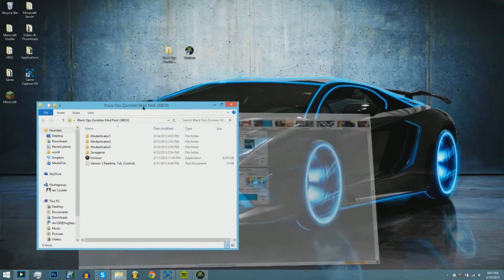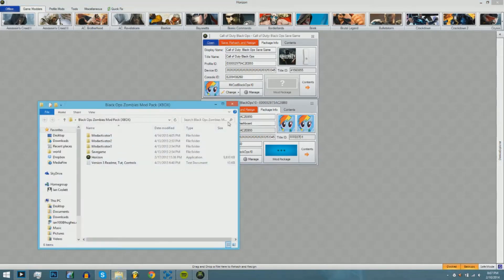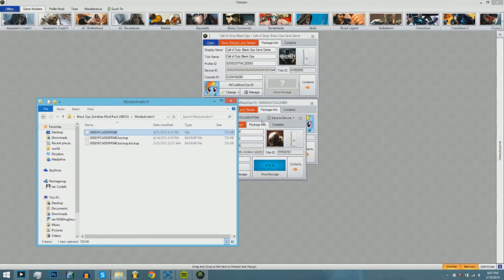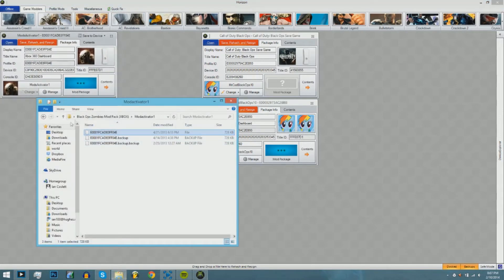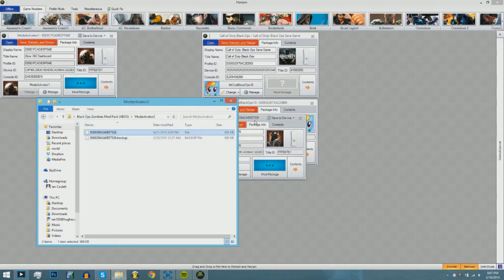Now you're going to want to open up the pack. Open Mod Activator 1, drag the profile onto the checkered space, and put it wherever you want. Then go back, open Mod Activator 2, do the same thing for 3, and save game. When you download this, there will also be a text tutorial included.